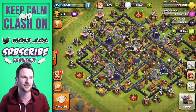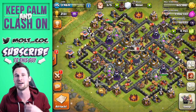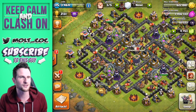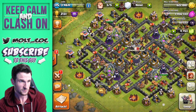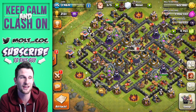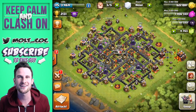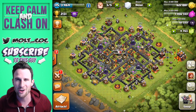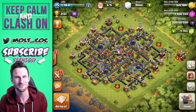With the new giants being released, I'm coming up with all these different random raids with them — that's why I did the all giant raid, the all men raid where the queen snuck in, and now this one with giants and goblins: the GG attack strategy. Let me know down in the comments what kind of stuff you want to see with the giants. Thank you so much for watching — make sure you keep calm and clash on. See you guys later, peace!